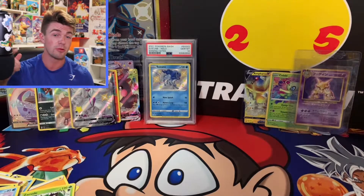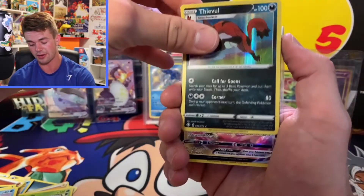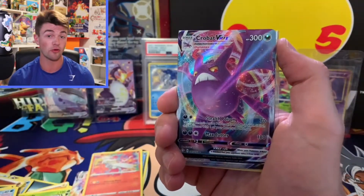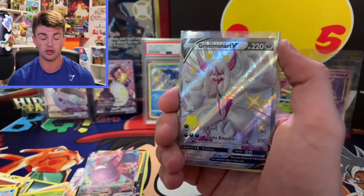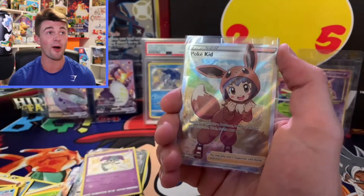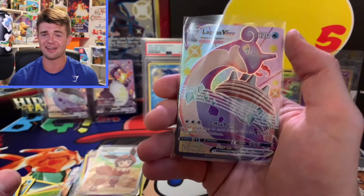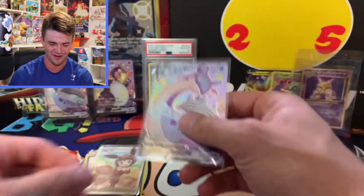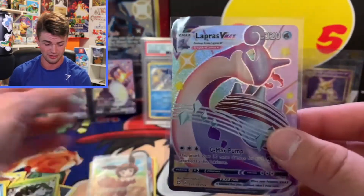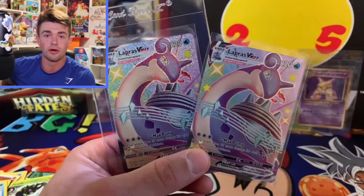Let's do a quick recap of what we pulled from just one Shining Fates Elite Trainer Box. We have some serious hits: the Thievul holo, the Morpeko VMAX, the Reshiram Amazing Rare, the Crobat VMAX — from one ETB! Then we got a Grimmsnarl V Shiny, an Indeedy Baby Shiny, the Poké Kid full art trainer card, and the Lapras VMAX. You cannot tell me this wasn't a banger ETB — this thing was absolutely stacked. We pulled another Lapras VMAX and it's a beauty, an absolute stunner. Now we've got two of them — we gave Lapras VMAX a brother or a sister!